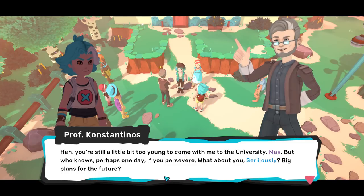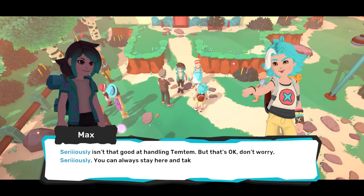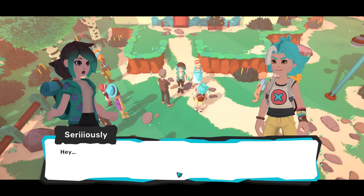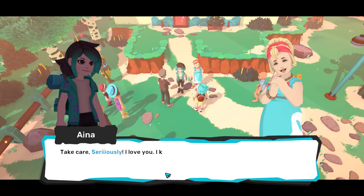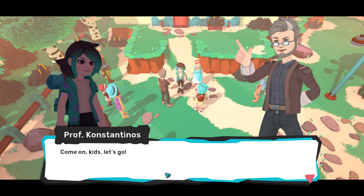Don't worry, my dear Inya. I'll drop Seriously and Max off at the Academia on my way to the university. Can we go with you? You're still a little bit too young to come with me to the university, Max. But who knows — perhaps one day if you persevere. What about you, Seriously? Big plans for the future? I have no idea what I'm doing, so really they're very big plans if you think about it.